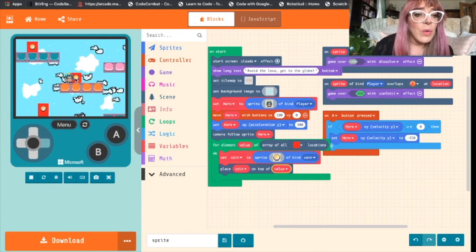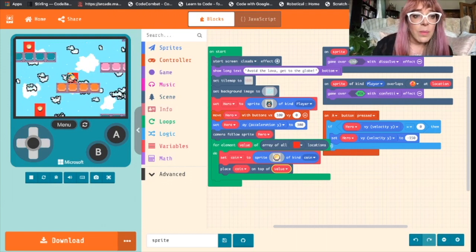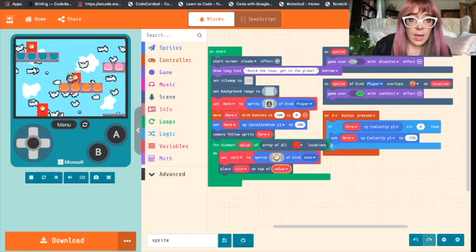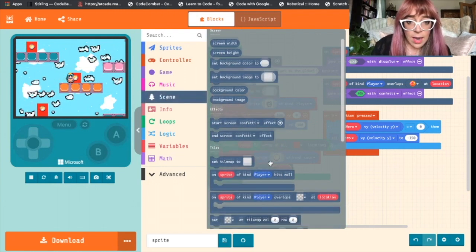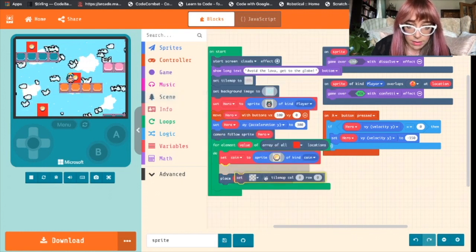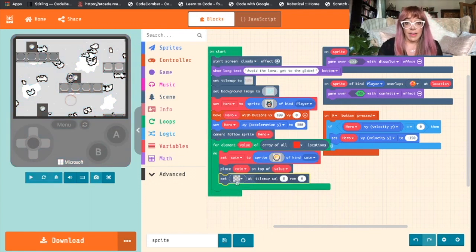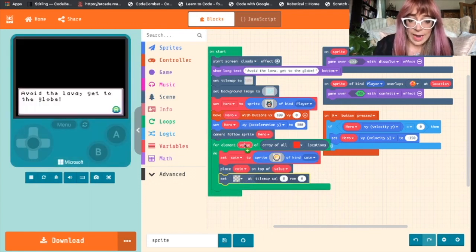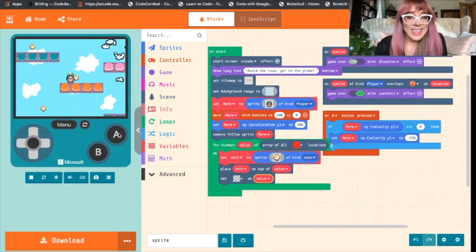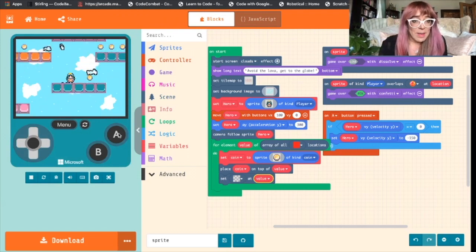The only problem is we've also still got a red block showing, so we want to clear that. We come back into Scene and grab a 'set tile' block, drop it underneath, leave it clear, and grab the value again — saying everywhere there is a value in the array of all red blocks, set it to clear. And there we have it: a whole bunch of coins across our tile map.